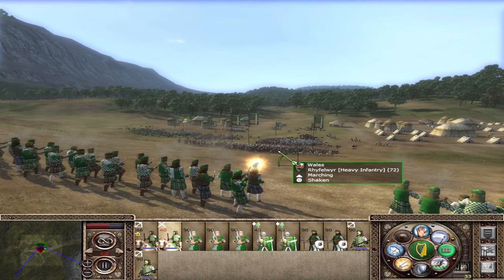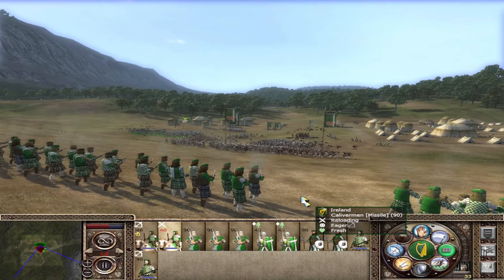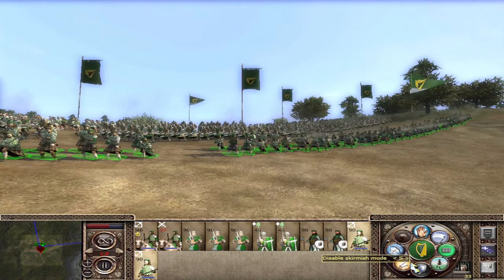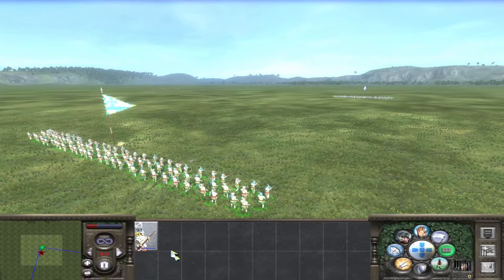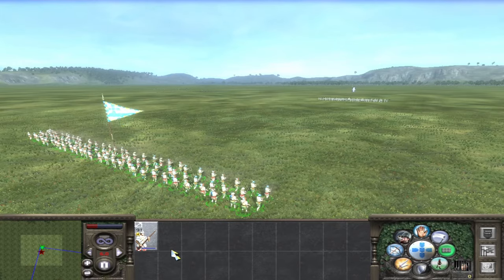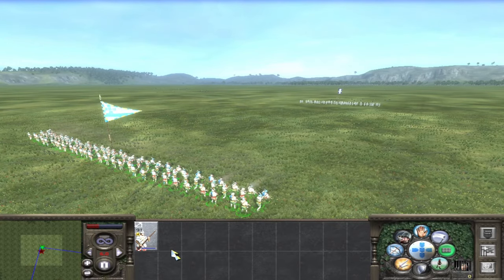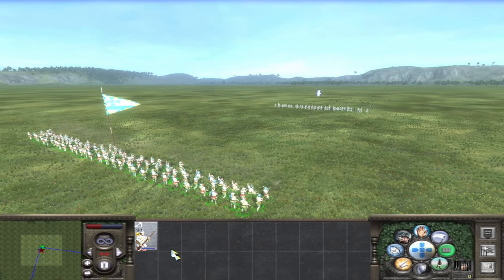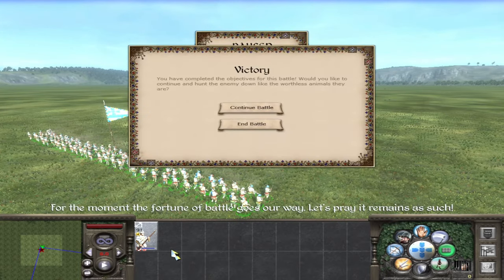But if they have to sit at the front of your lines, then it makes sense that people question their utility, as they are generally very poor in hand to hand combat. Personally, I believe it is well worth placing Musketeers at the front. Compared to the Arquebusiers, they have added power and exceptional range, which makes them incredibly effective. Just watch them slaughter this unit of Chivalric Knights as they approach. Of course, the issue then becomes melee, but there are a few options.